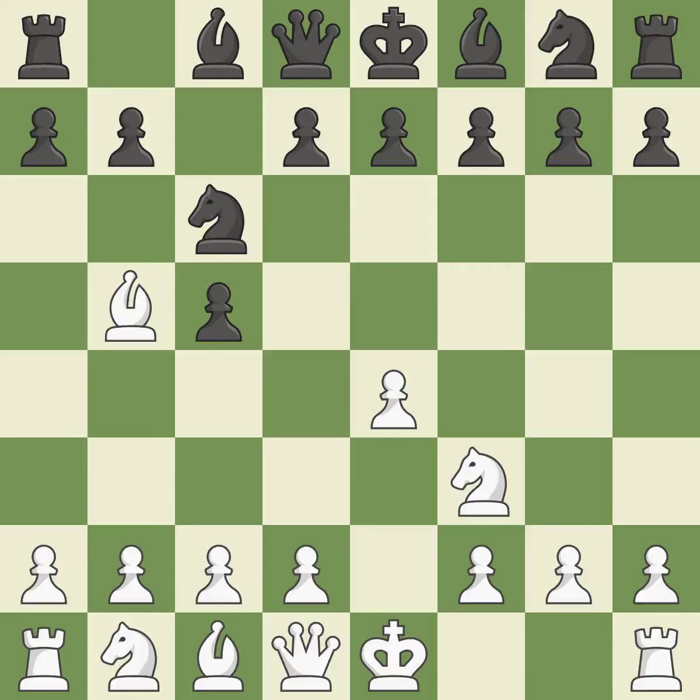NC6 aids in maintaining control over the d4 and e5 squares. BB5 engages in a knight on c6 attack while getting ready to castle kingside. The dark-squared bishop is getting ready to be fianchettoed to g7, where it will sit on the long diagonal.